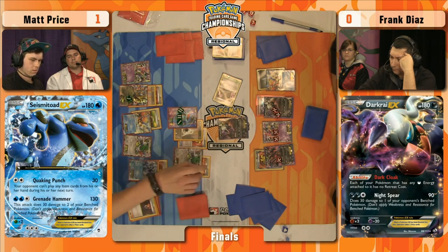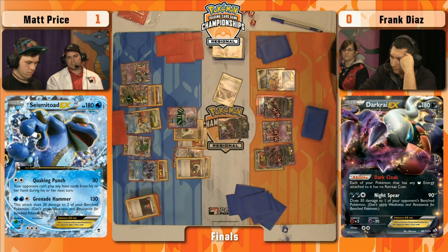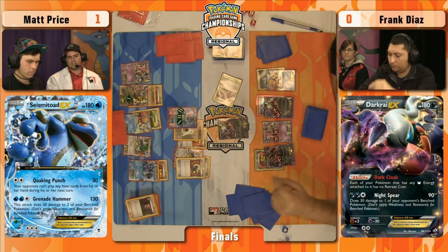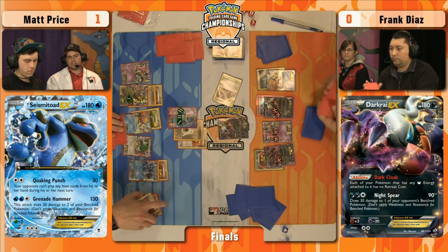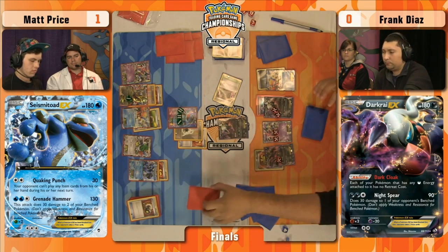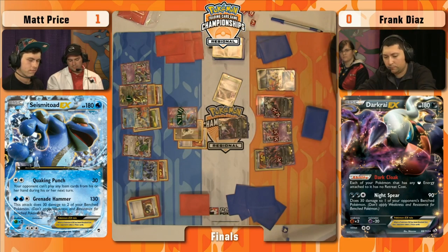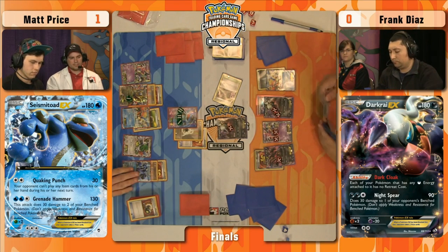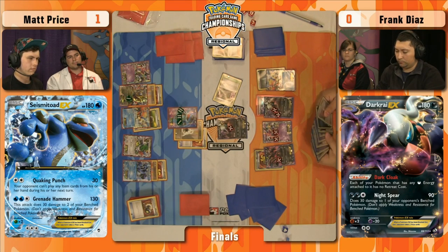Will Matt find Super Scoop Up? He could erase all 150 damage on that Seismitoad if he flips heads — that would really be crushing for Frank. That would be game-ending, I think. Too much work Frank has dedicated with these Shaman Sky Returns to lose 150 damage you've placed. It actually doesn't look like he has the Super Scoop Up option, so it's just another Quaking Punch. We're actually going to see a Seismitoad fall. Matt could have rushed in and retreated to his other Seismitoad EX to avoid giving up the knockout — he decides not to. Frank's going for the Secret Sword, hitting Seismitoad EX for 50, taking the knockout.